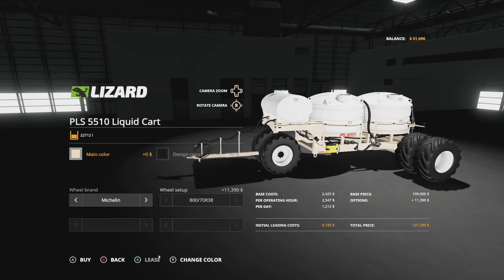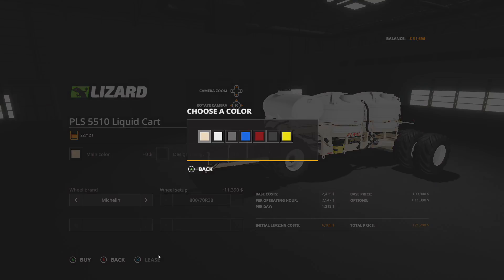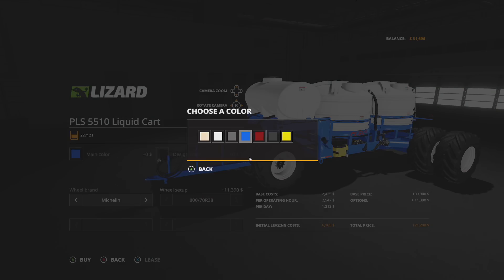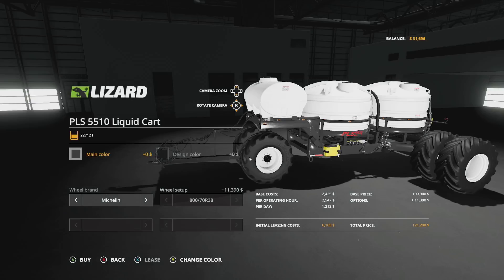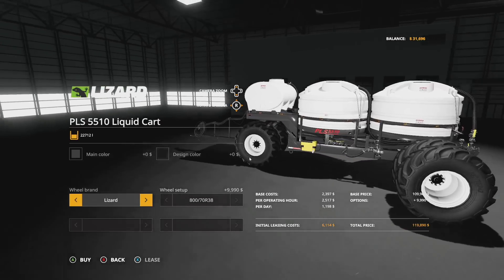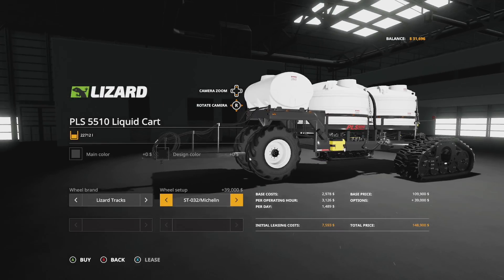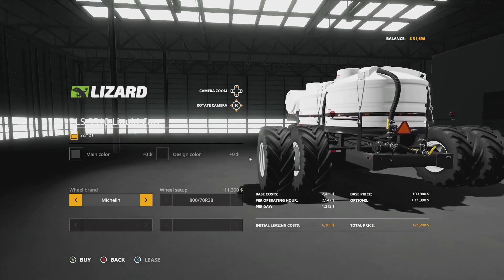This is going to hold 22,712 liters of liquid fertilizer and herbicide. Main color options include lighter tan, white, gray, blue, red, blackish, and yellow. For wheel brands, we have Michelin tires, Lizard tires, and Lizard tracks, and those can be paired with Michelin or Lizard tires on the front — you can change that up if you'd like.